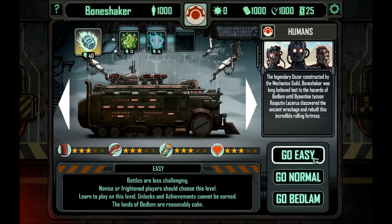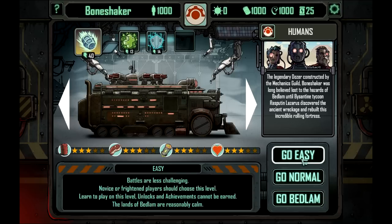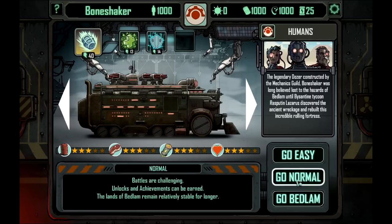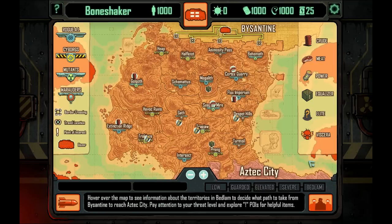Now for difficulty: Go Easy — battles less challenging for novice players, but unlocks and achievements cannot be earned. Go Normal — battles are challenging, unlocks and achievements can be earned. Or Bedlam — battles are very challenging, odds are not in your favour. And a hardcore UI mode with no battle damage or attack info. So you can play easy but you're not allowed to unlock anything on that difficulty. Let's just start easy for now because I don't know anything about this game — and if this is anything like FTL, easy is flipping challenging anyway.